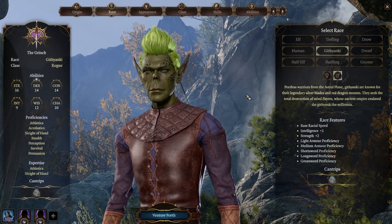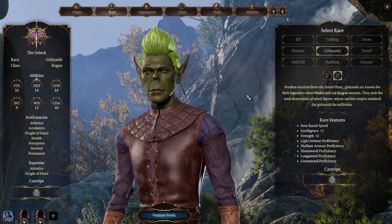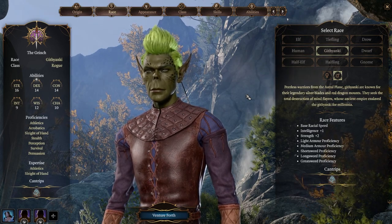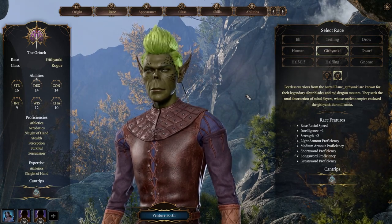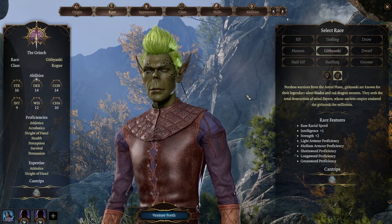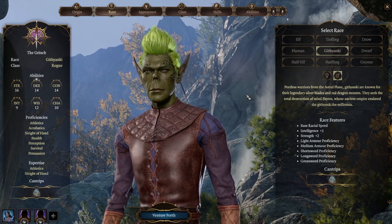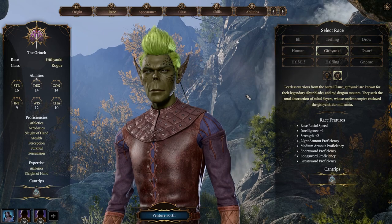Now you're going to ask: can you sneak attack using a greatsword? No, you can't. But think about level 1 — with a rapier you do 1d8 plus your dexterity plus 1d6 sneak attack. And if you have a bonus action available, you can't dual-wield a rapier, so let's say a short sword: that's 1d6 plus dexterity plus 1d6 sneak for your main hand, and your bonus action off-hand attack is another 1d6. With a greatsword your damage will be 2d6 plus your strength — same as your main hand with sneak attack.